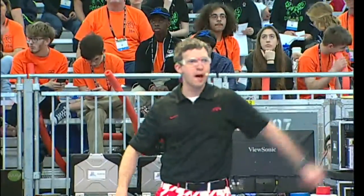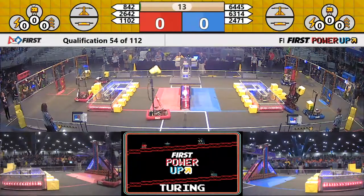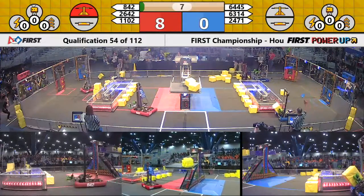Driver, behind the line in 3, 2, 1 — power up! Qualification 54, all six robots in motion at 842. Moving out of the gate, already has control of the scale for the Red Alliance.